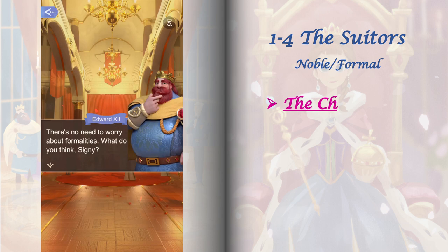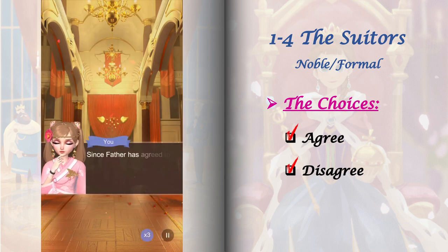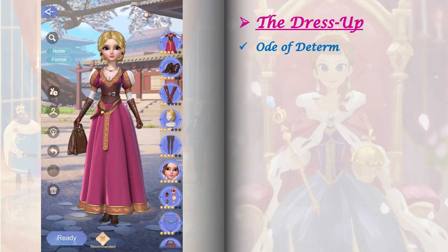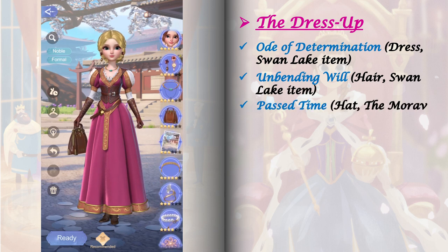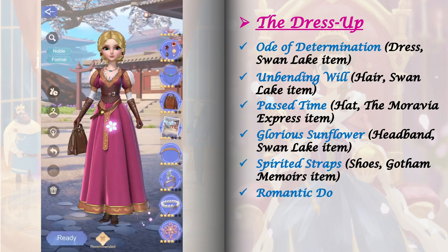Stage 1-4 has only one stage event and one set of choices. These choices are just for interest so whatever you choose here won't affect future stages. For the dress up, I get a perfect clear in this level using these items. For the relic, I used Caesar level 40.